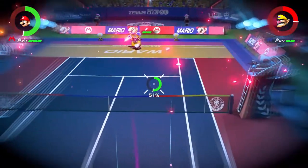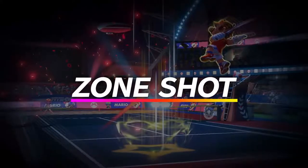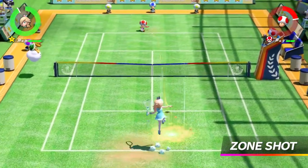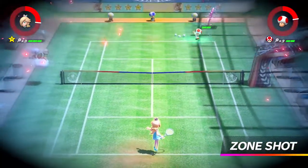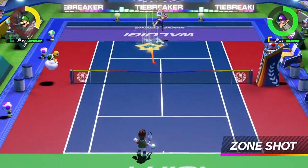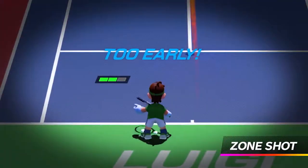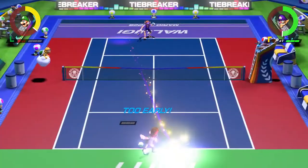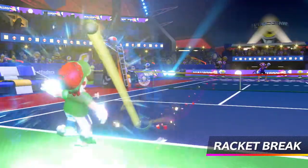Why not aim and then shoot? Introducing the all-new Zone Shot. It lets you pinpoint any spot you want to aim at using motion controls and send the ball crashing down. Zone Shots are really powerful, so if you get hit by one, your racket will take some damage. If your racket takes three hits, it'll break, forcing you to forfeit if it's your last one. It's an instant KO.